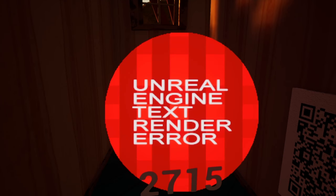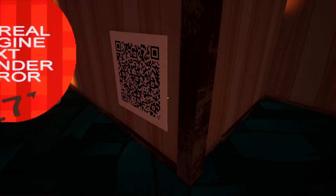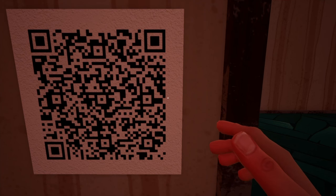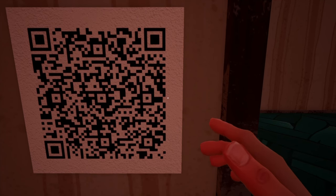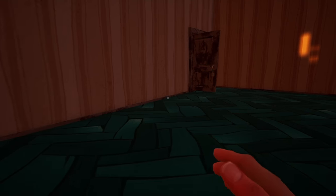Oh, there's a QR code. It says Unreal Engine text render error 2715. I've never seen this before. I'm gonna crouch down and scan this QR code and see what it says. It's a text file. It says: 'Now you have all the parts. You can erase me. Wait for my signs. Look for the green light in the beginning. Use AI_air_dumping equals zero when time comes.' Now you have all the parts. Wait for my green light — the green light in the beginning. What are you talking about?